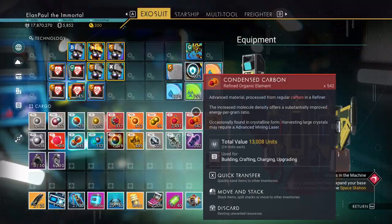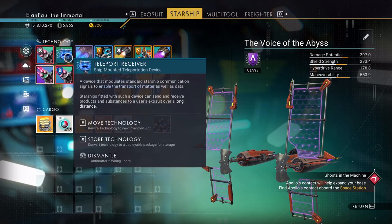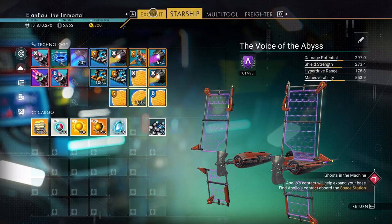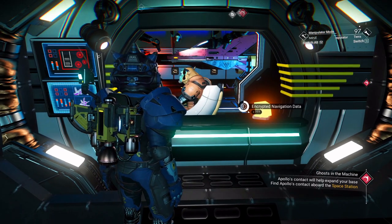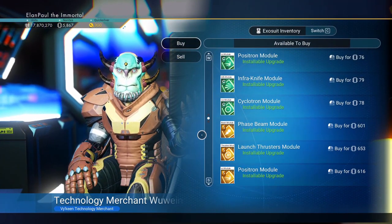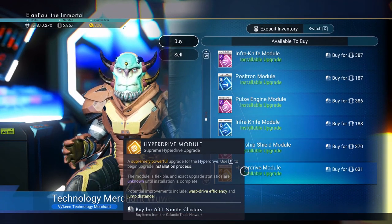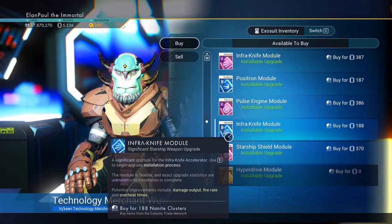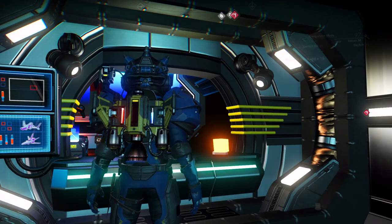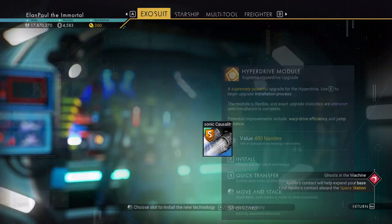Let's see if there's any upgrades for my ship here. What can we use? We could use an upgrade for our Infraknife Accelerator, even though it's already pretty powerful. We're running out of room in our ship — we kind of need more room. Phase beam, launch thrusters would be nice, and a hyperdrive — we needed a hyperdrive. So let's go ahead and grab that. The only thing for Infraknife is an A-class — I'm not going to worry about that. Launch thrusters are always good to upgrade. This guy needs an upgrade something bad.